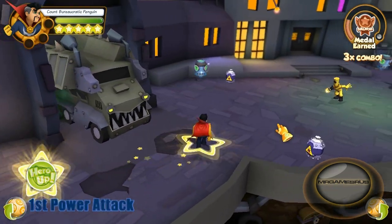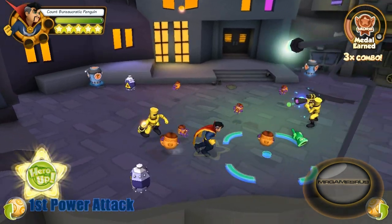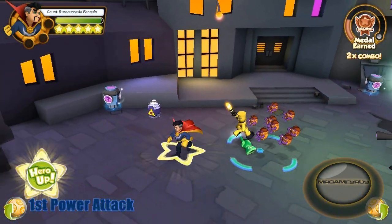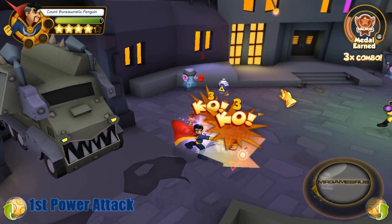Now let's perform his first power attack. He pulls out his wand and transforms an enemy into a rabbit. This attack hits enemies that come in front of your target. The Crimson Bands of Cyttorak — just got him. Sweet.